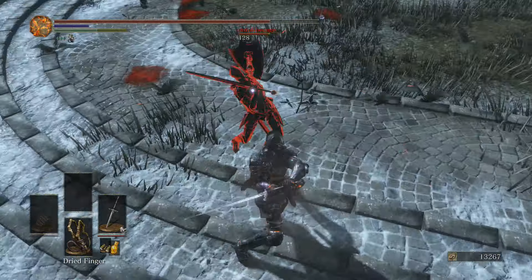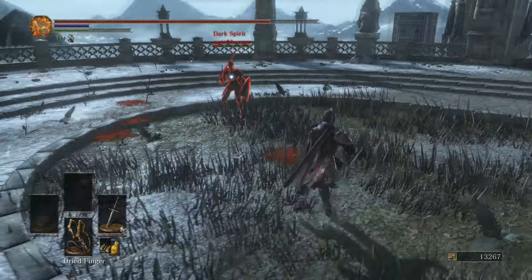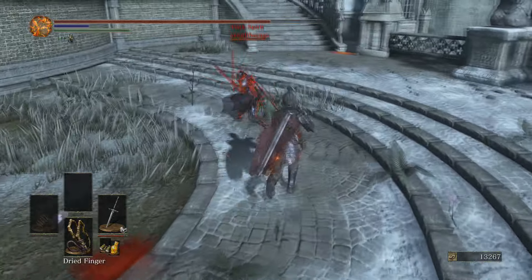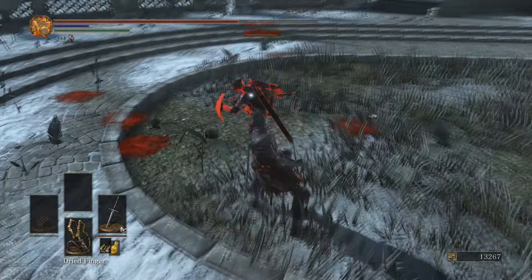He was able to summon a spirit. Wow, this guy really did not know when to stop blocking. Oh, you're an Estus user — okay my friend, that explains so much. Let's just make sure we want to kill you even more. You're going to go for another Estus — yes you are. That's good.